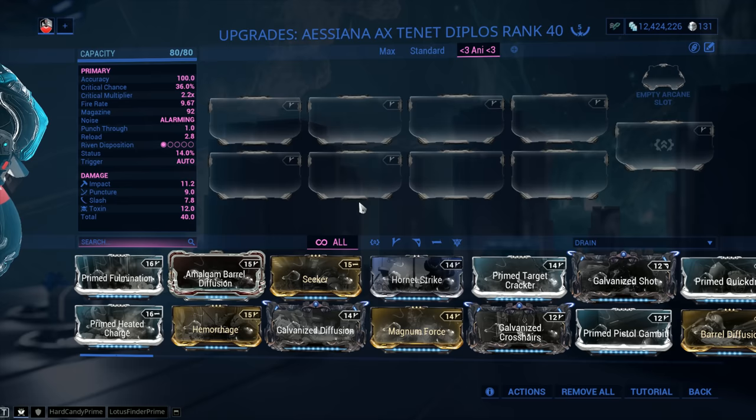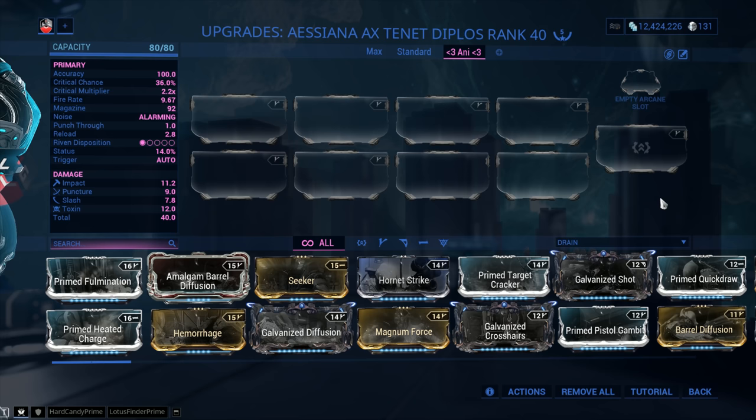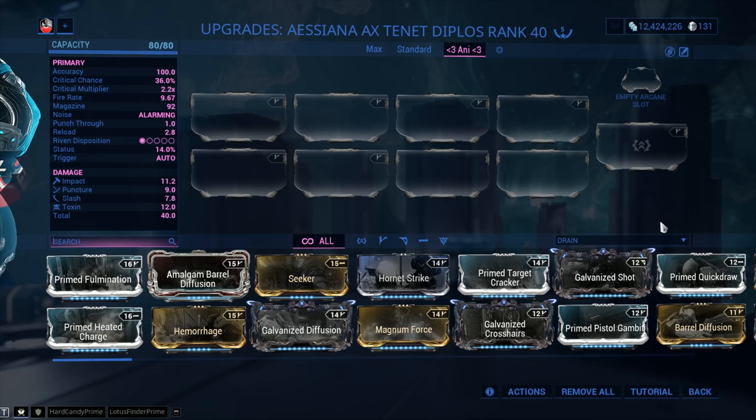Moving on to the Progenitor talk. A lot of you guys ask what's the best element for the Diplos, and that's gonna depend on what you wanna do with it. I'm gonna recommend Toxin so you can make Corrosive with a single 60-60 mod. Also, if you wanna change to Viral, that's gonna be very simple if you already have base Toxin. With the release of the brand new mods, there's not a whole lot of room on these builds, so choosing the right Progenitor is very important.